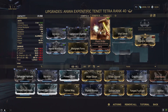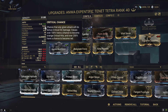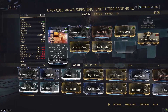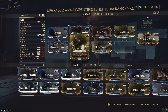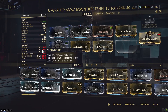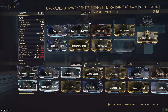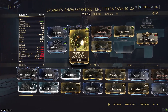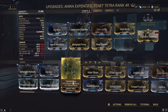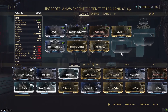Point Strike and Vital Sense for our critical, sitting on 70% critical chance and 4.8x critical multiplier. Hunter Munitions paired with our critical gives us more slash procs, as our slash on the weapon is not really good — it's 35, same as impact. And our Viral to combo with our bleeds.